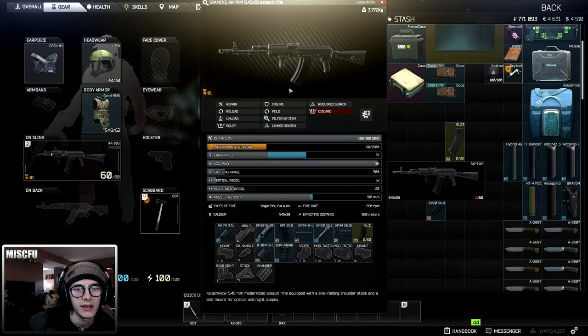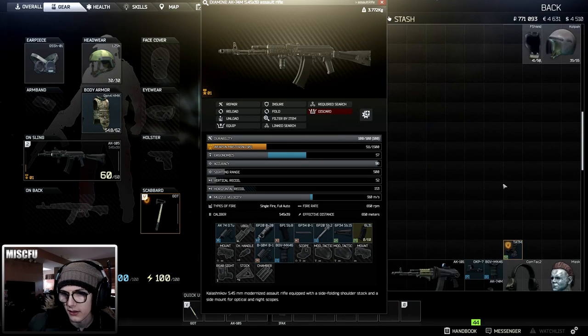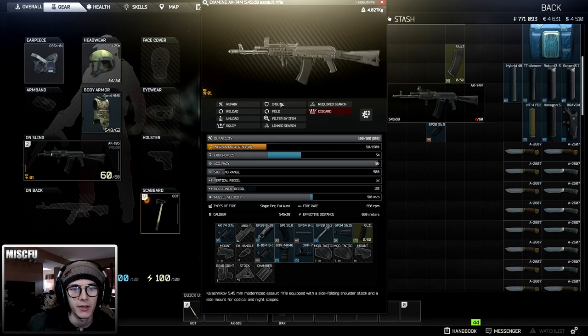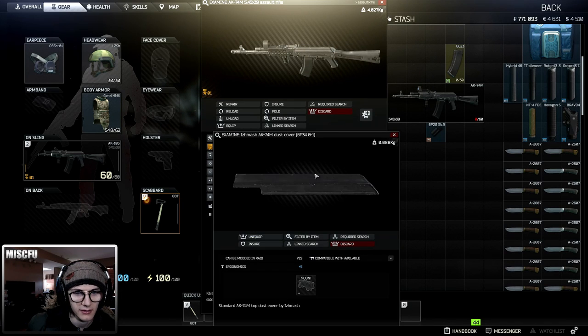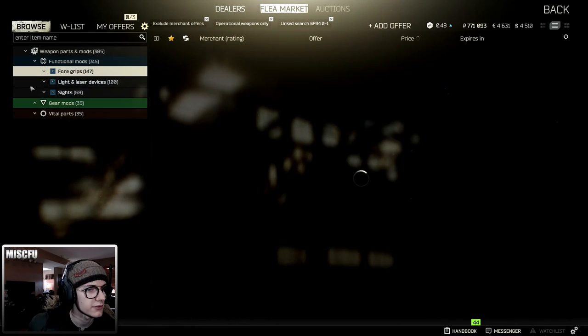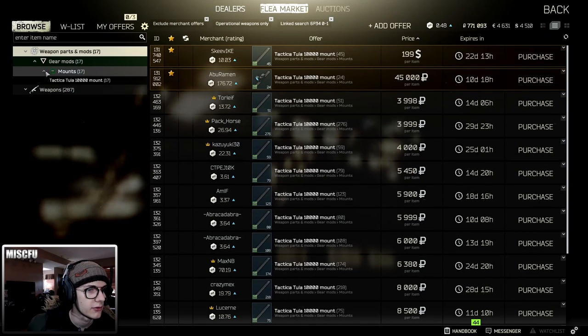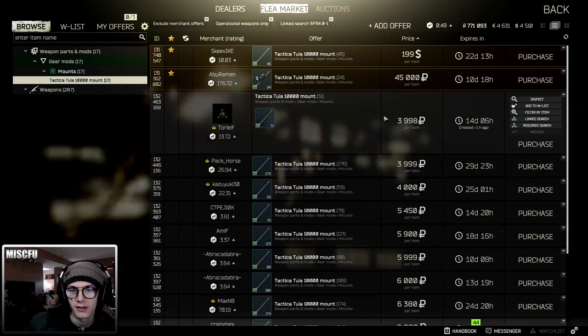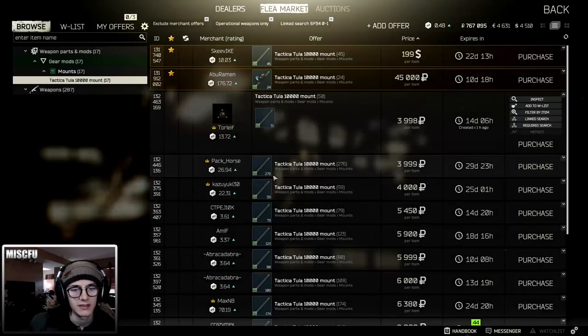Let's see if we can get a sight. I could put a sight on the front, but if I wanted it on the slide — this dust cover — I need to add a rail onto that dust cover. The way I do that is right-click this, go to link search, and this will show me the compatible mounts. I can go ahead and purchase this mount.